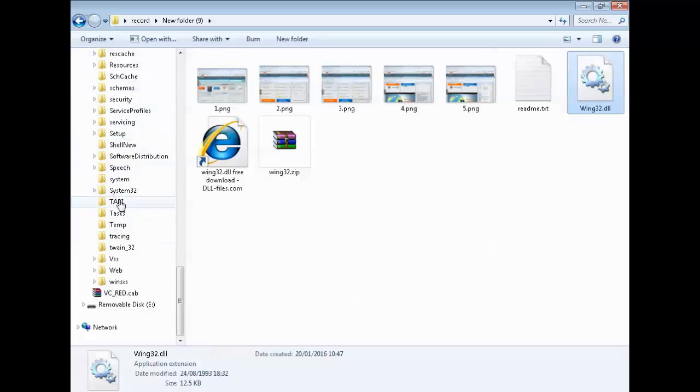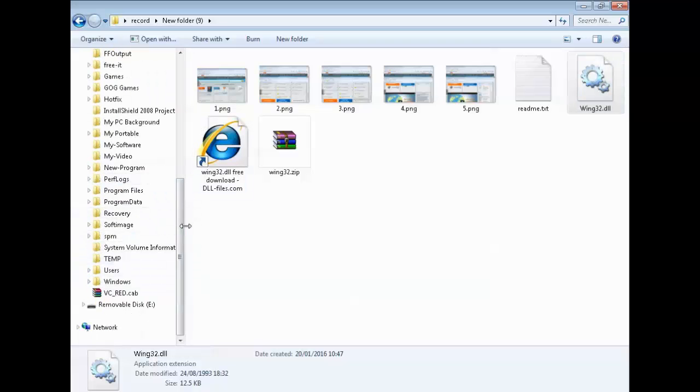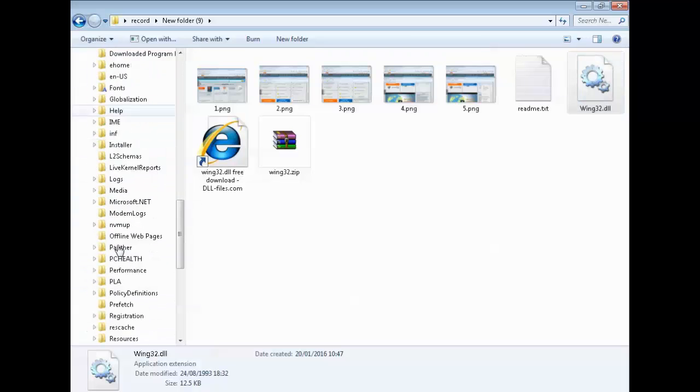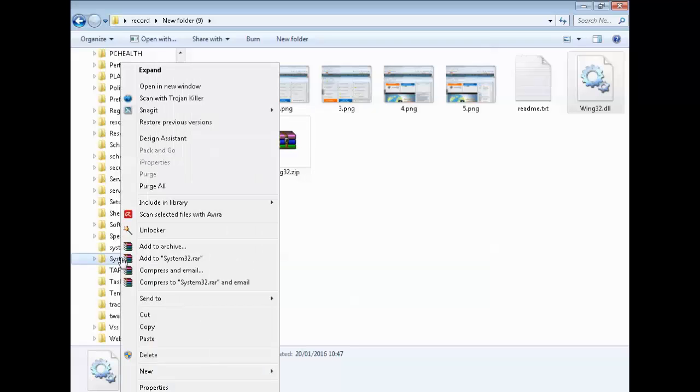Let me show that again clearly. Right click on the DLL file, left click 'Copy.' Then left click on the arrow in the file explorer, scroll down to find Windows, left click it, scroll down until you get to System32. When you get to System32, don't left click it — right click it. Then left click 'Paste.'